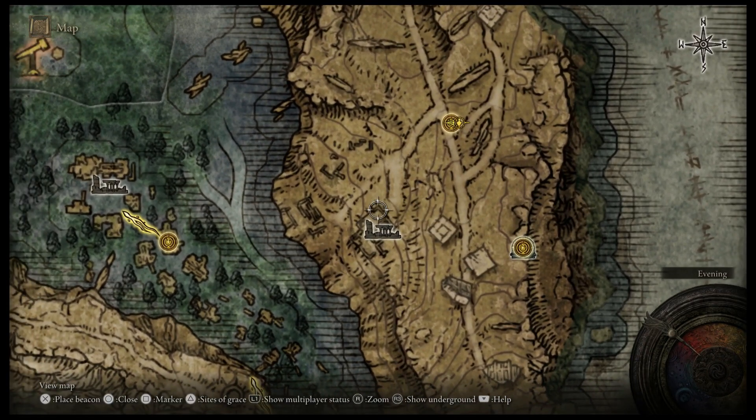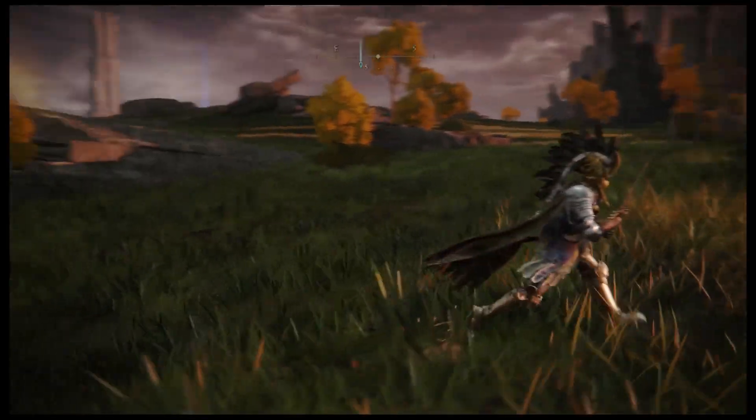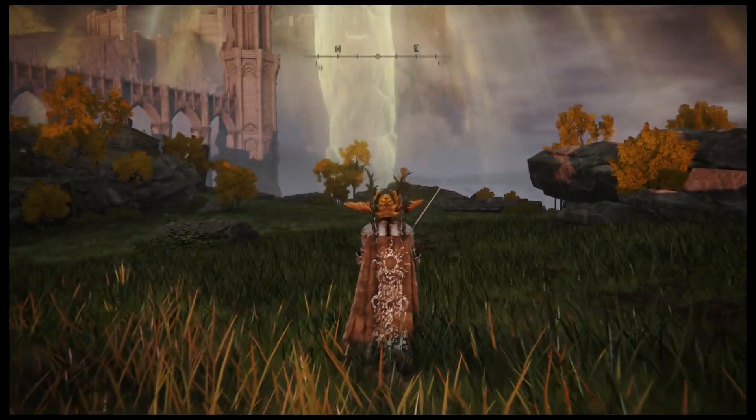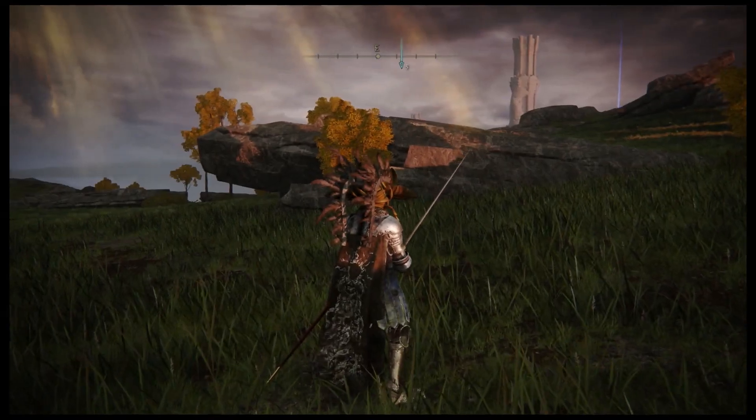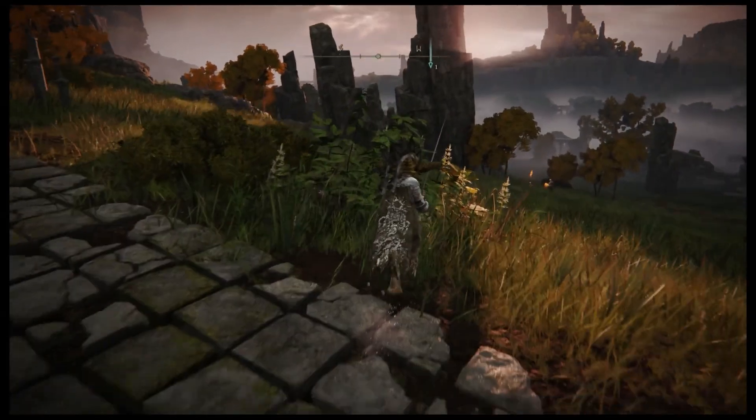Let's actually knock out Purified Ruins - it's fast and easy. Then we'll go over to Cliff Bottom Catacombs. I figure I'll show you how to get there, even though there is a statue that points the way, just because sometimes these paths are a little wonky.